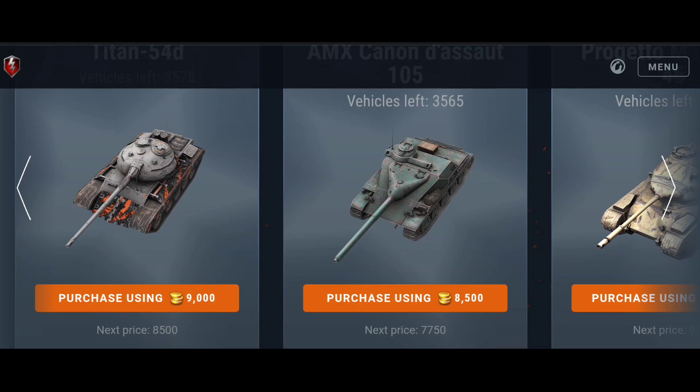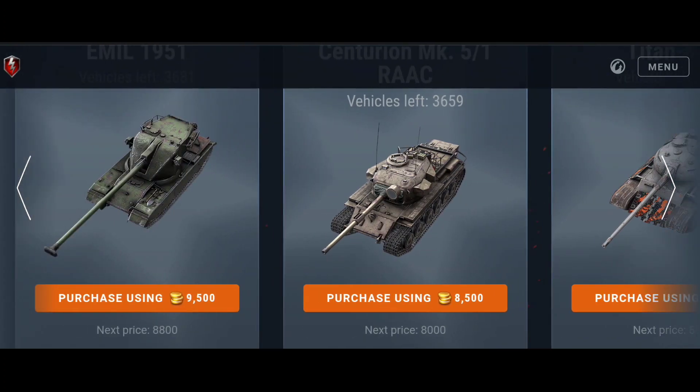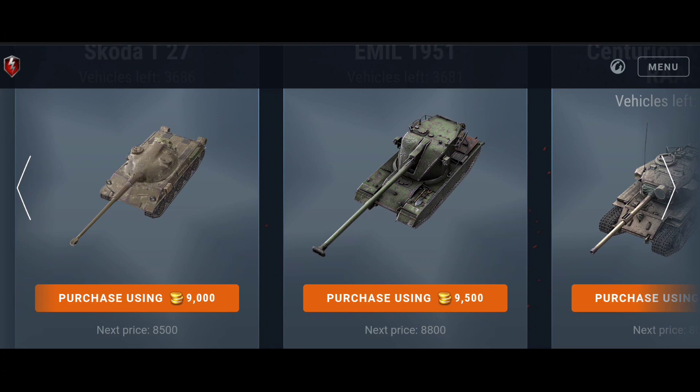The Titan 45D — just skip it. The Centurion Mk5/1 RAAC is a really insane medium tank. For players who don't want to play with autoloaders or auto-reloaders, this is a great option — a single-shot tank with a short reload time, good damage, insane mobility, a good turret, and you can play hull down. The Centurion is also worth it and it's a very strong tank.